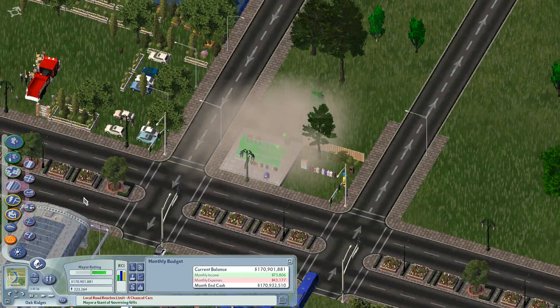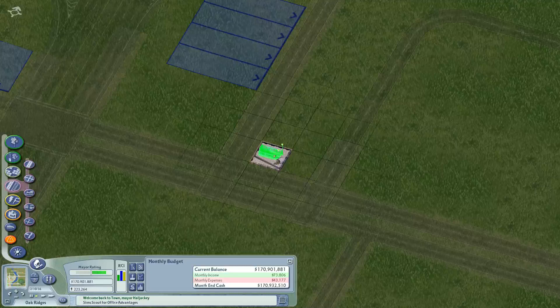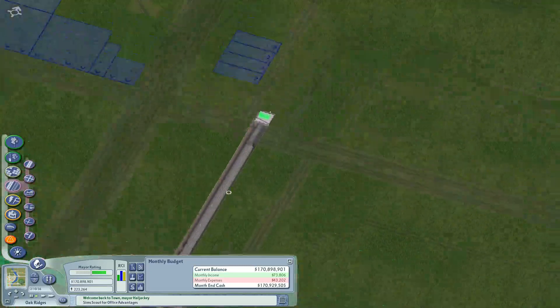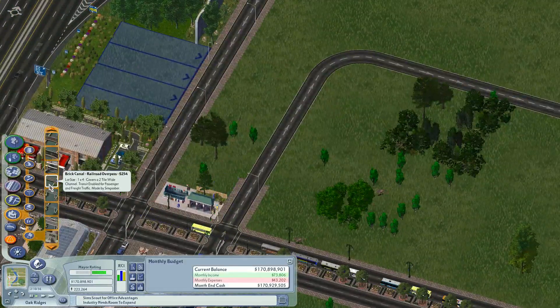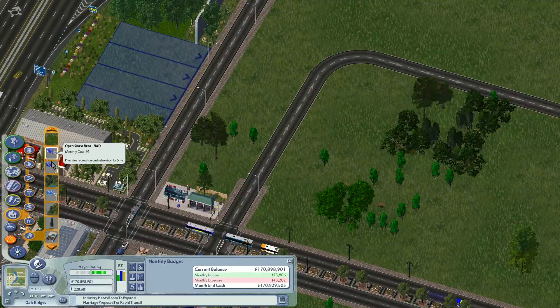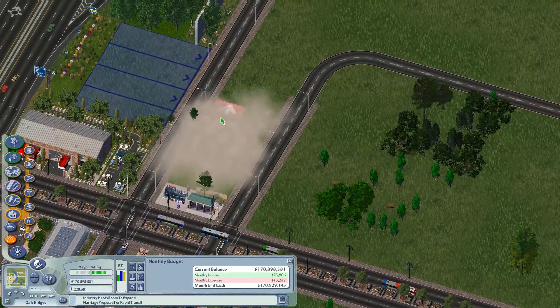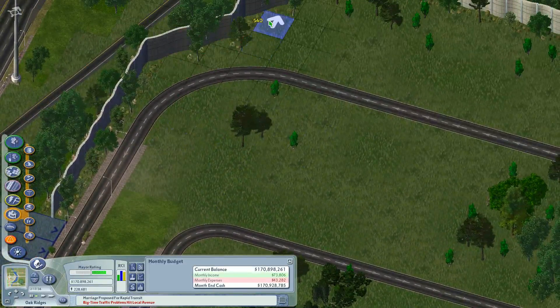Just give it a minute for the underground view to load — it's a little slow. There are people who have suggested using a data packer for my plugins folder to make load times faster. I use a solid hard drive for running SimCity 4, so I'll try to get things going quickly. It's not a big issue now, but the larger the city and subway network get, the larger the problem will become.